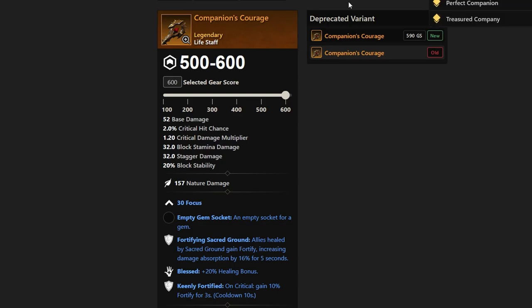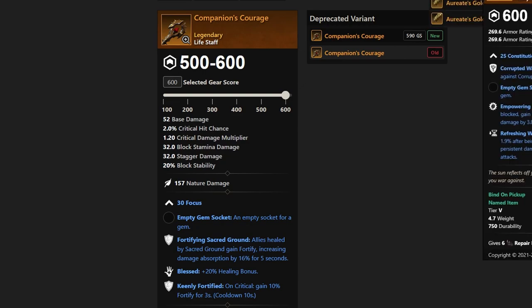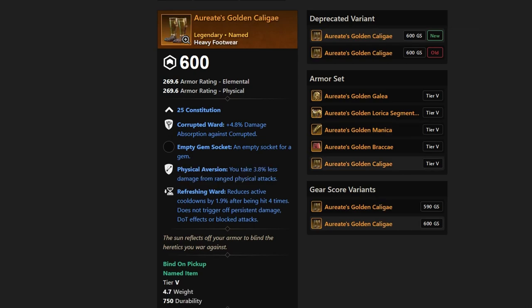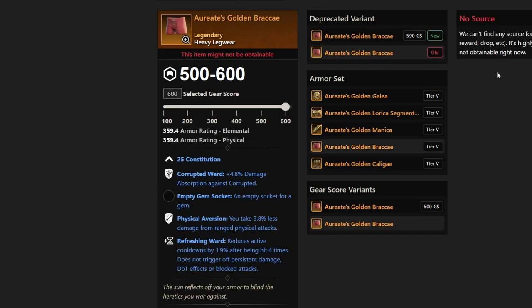As we go down to the armor drops, these are going to be very specific — named drops from specific bosses. The first six are from General Crisis. The Golden Manica, or Azurite's Golden Manica, has 25 Con, Corrupted Ward, Empowering Breaker, and Refreshing Ward. These are nice because they're going to give you Corrupted Ward, which is very good for PVE content. All the General Crisis armor drops are very similar — basically a Corrupted Ward set for PVE.